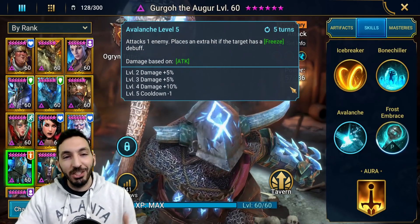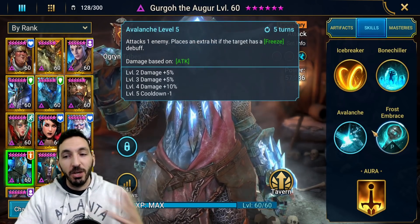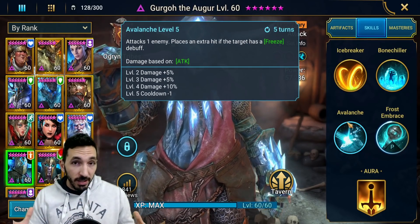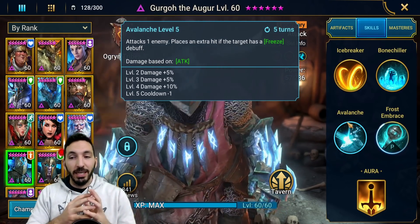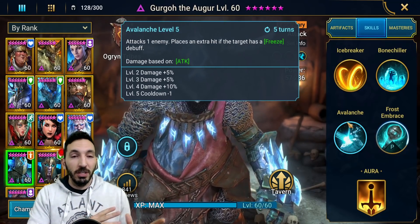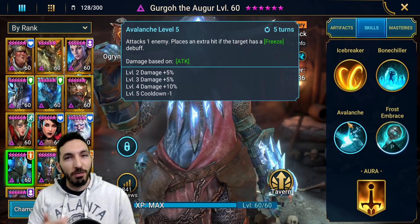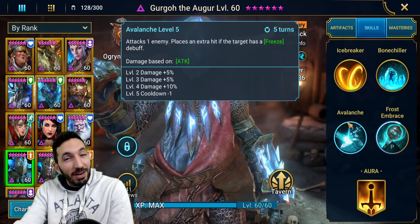And then finally, Avalanche attacks one enemy and plays an extra hit if the target has a freeze debuff. So you freeze the enemies and then he goes in with Avalanche at A3 to do a double hit on the enemy. I don't really recommend going heavy DPS on Gergo, because when you freeze the enemies, they take 25% less damage — so they'll take 75% of the normal amount. It doesn't make real sense to me because a frozen target should be more fragile, but okay, we'll go with it.